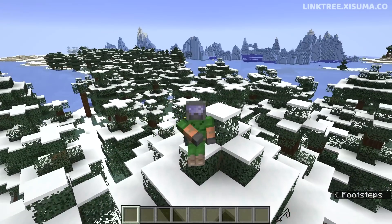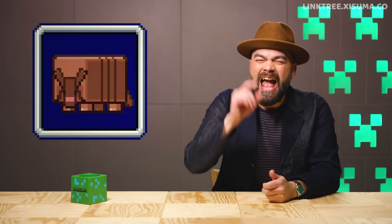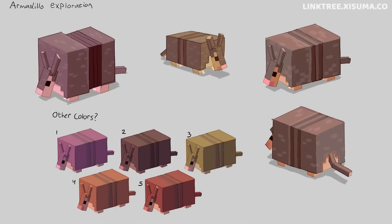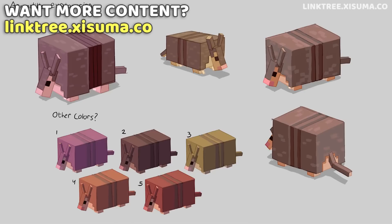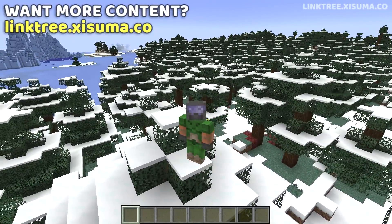That leaves just one more thing to talk about. Over on the official Minecraft channel, the Minecraft Monthly Series today hyped us up in anticipation of something related to the armadillo, which won the mob vote. And that was simply some concept art — just one image shared. I like the idea that there could be multiple colors for the armadillo, though. Multicolored armadillos — who knows? There really wasn't much else to look into from what was shared today.